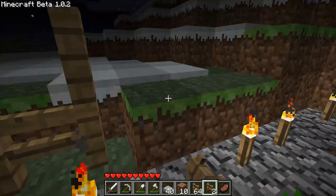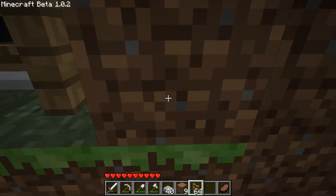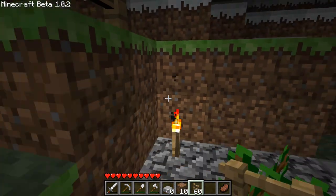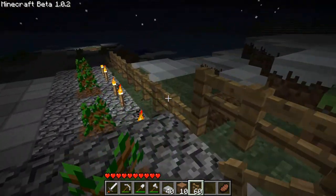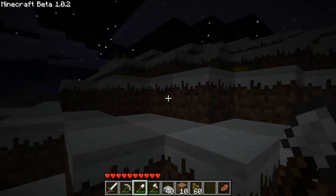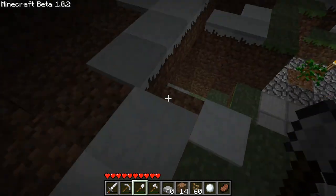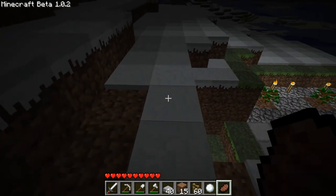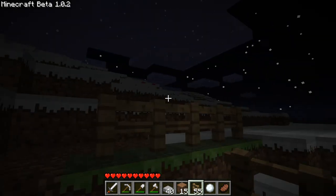There are some things about beta that I really don't like, such as this. Mobs could still make it up there, so let's just go around and fix it manually. There's a cow, got a creeper — all is good. The fence will go over top here. No creepers. Good.